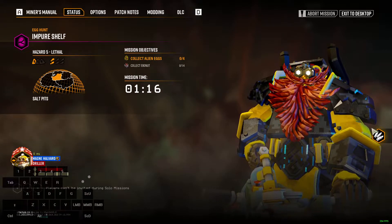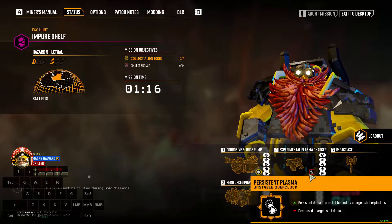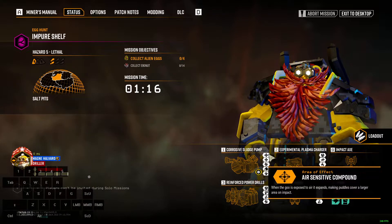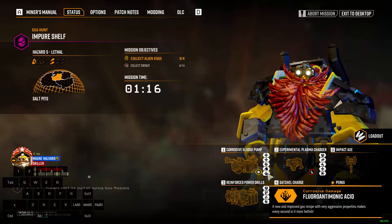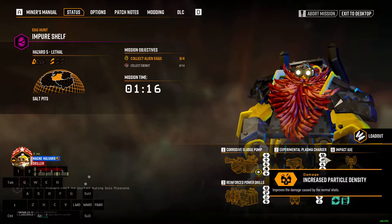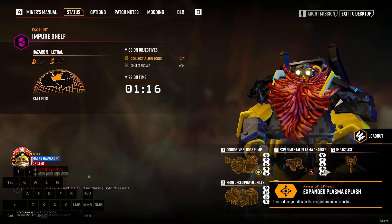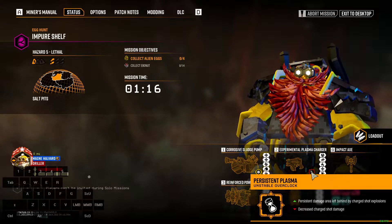Just a quick breakdown video on whether or not the EPC will ignite a corrosive sludge pump shot using the persistent plasma. Quick breakdown on what I'm doing with the corrosive sludge pump: AOE, AOE, ammo efficiency shot, dot damage, disperser compound so we get more fragments. Then damage, projectile speed, efficiency, AOE, and containment field. So this is more of a mining build and you have persistent plasma.